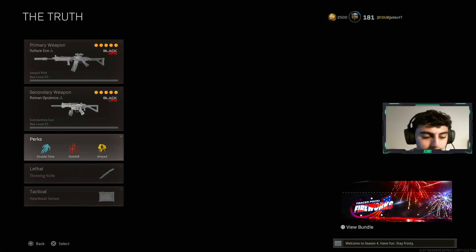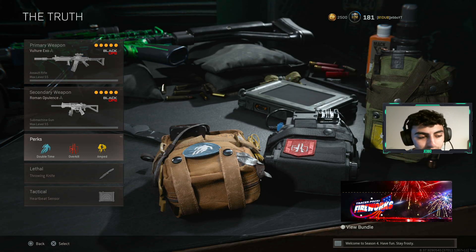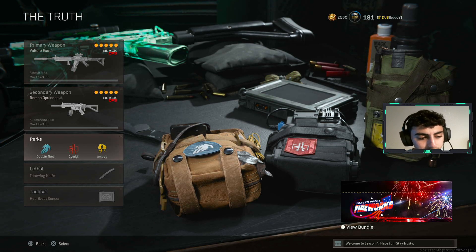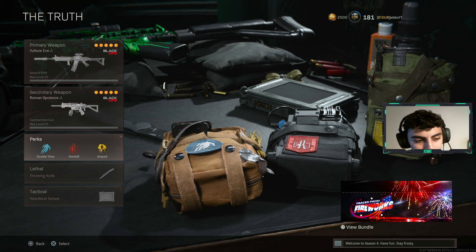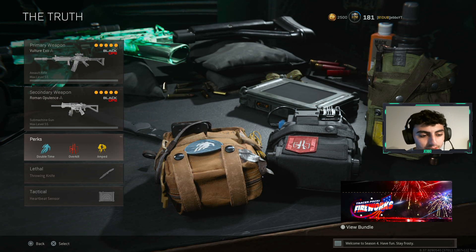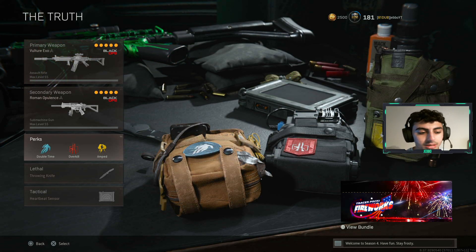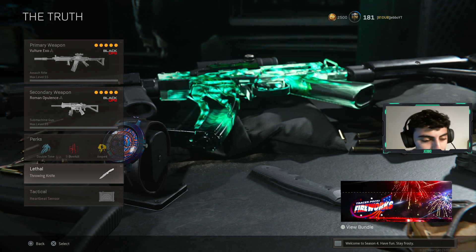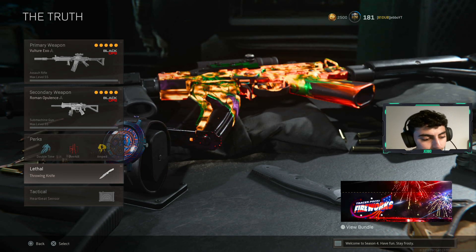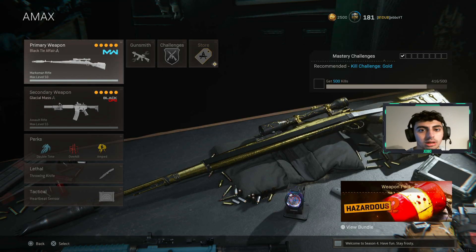My perks - I use the same perks for all three classes. Double time, overkill, and amped. Double time is quicker, I like that speed, the extra tactical sprint. Overkill obviously so you get two guns. Always have a ghost class so you can hop out with ghost when the second loadout comes. Amped so you can switch guns faster - if you're not running amped for your third perk then you're doing something wrong. I use throwing knife on rebirth but on Verdansk I use semtex, which is so much better. And I use the heartbeat sensor for all my classes.